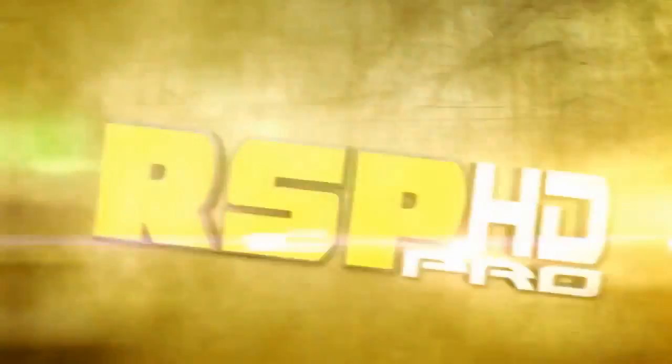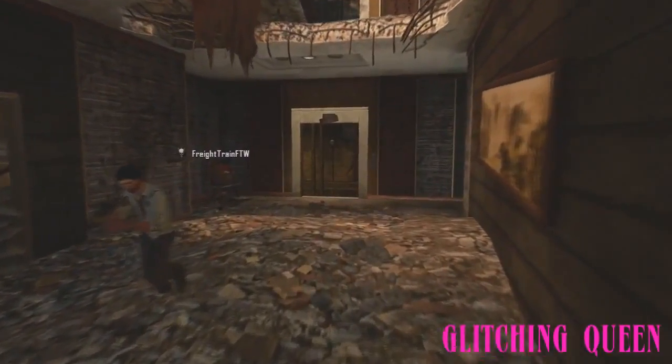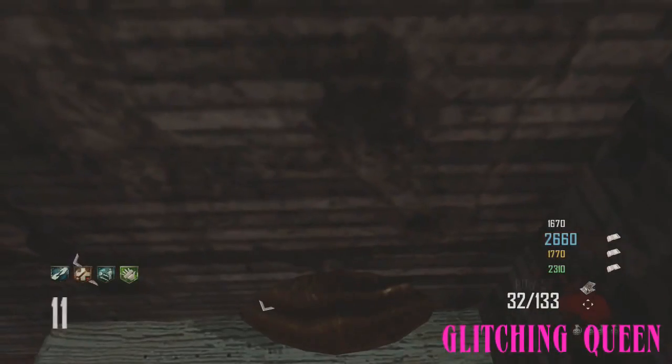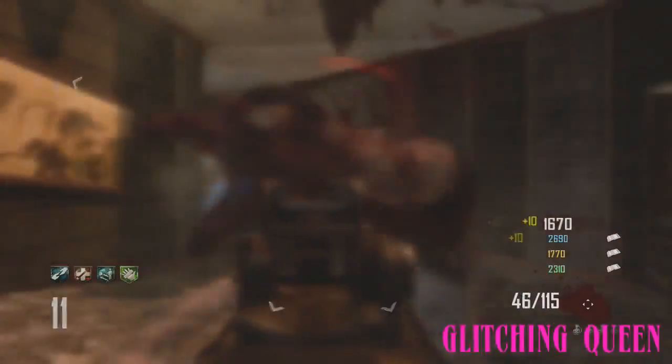Everybody, it's Glitching Queen and I have a really fun and easy glitch for you guys in Die Rise. This was found by Freight Train. All you have to do is come over here and stand in this corner like he's doing now, turn a little bit to the left, and place the trample steam.